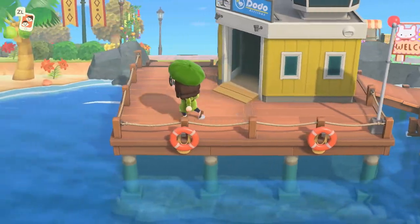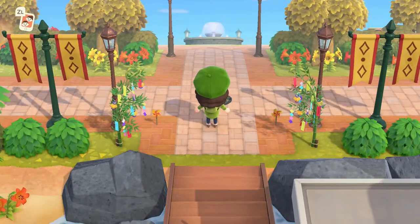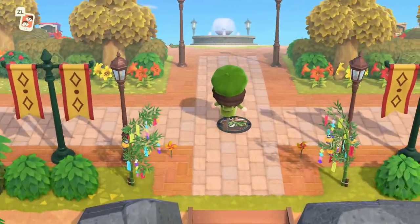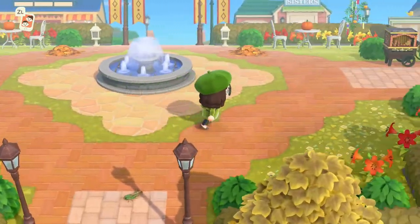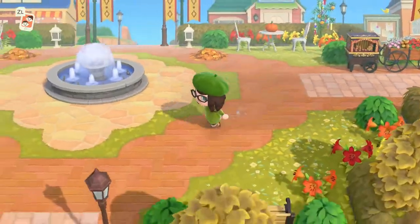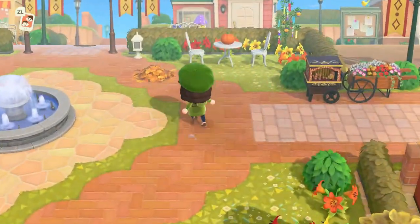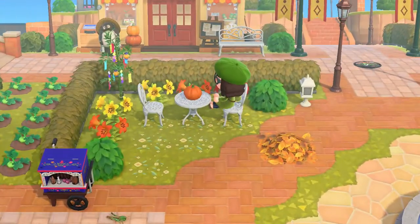We're going to start here at the airport, of course, where everybody would be if they came to visit. This is my entryway — I've got it all decorated up, complete with manhole cover. And this is my grand fountain area. Since my plaza is right here, I had to do something to make it a little more interesting. My plaza is kind of in an awkward spot, but I think it works out really nicely. I've got little tables set up and all my pumpkins out for the fall.